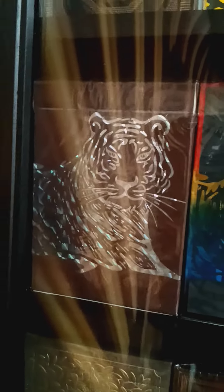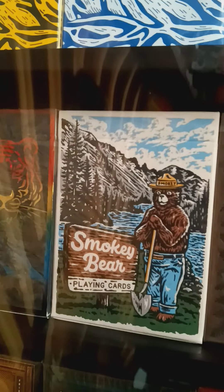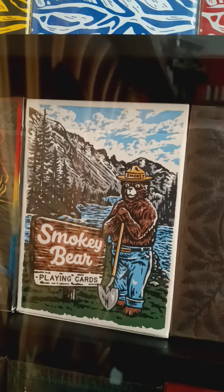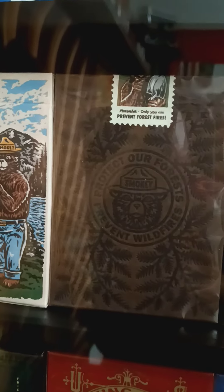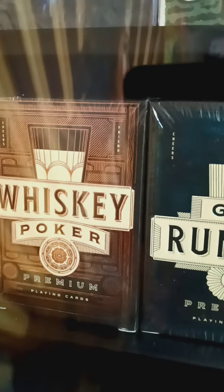Copper is a great deck, rainbow is very nice. The Smokey Bear cards — I used to work for the California Department of Forestry, so I'm kind of embedded with anything forestry-related — and there's another Smokey Bear deck. Then national parks cards, and another national parks deck that's slightly different colored.